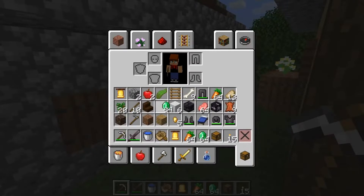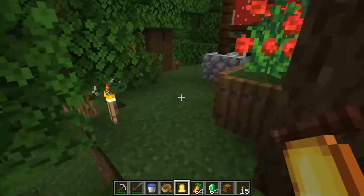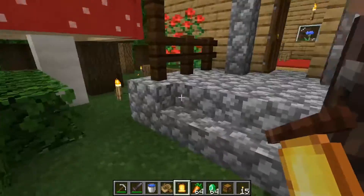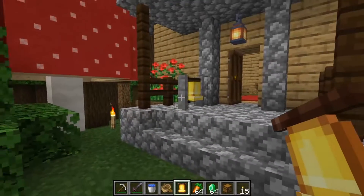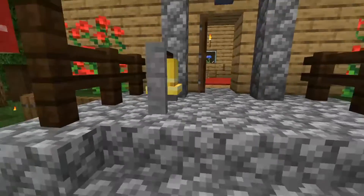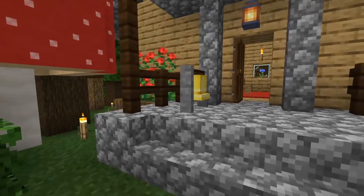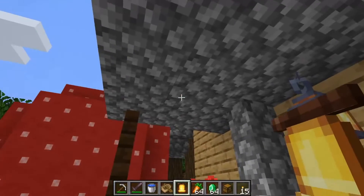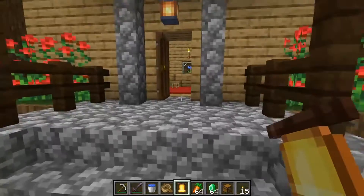The cool thing about the bell is that it becomes the gathering point of a village. So if you place down a bell somewhere, that's where they will gather. Let's place down a bell — maybe on top so they will gather there when the time is ready.